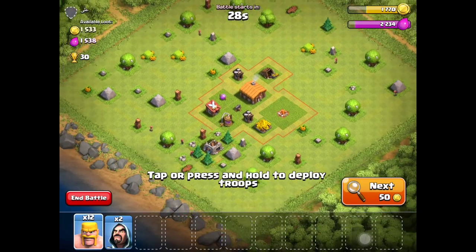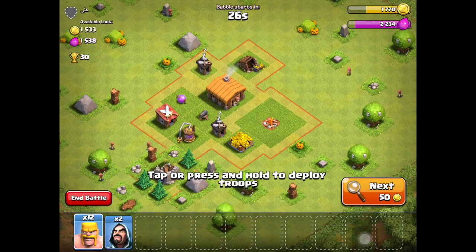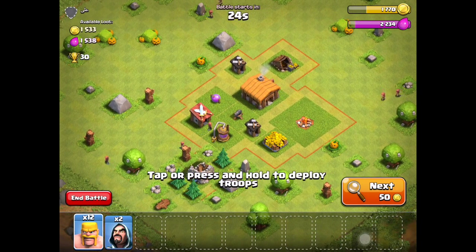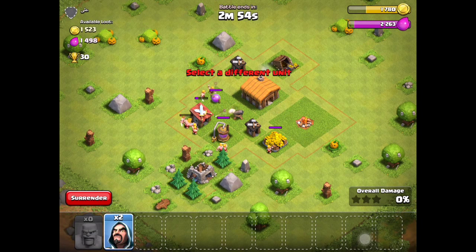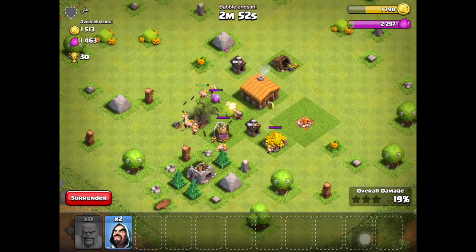Since we're at zero trophies it should be pretty easy to find a base. Attack strategy at Town Hall 2 isn't complicated - just spam your troops near where the closest defense is. That's pretty much it for Town Hall 2.